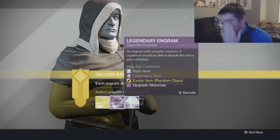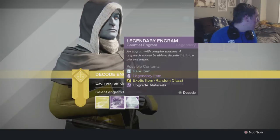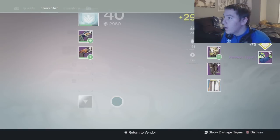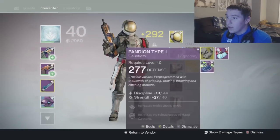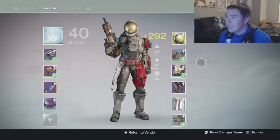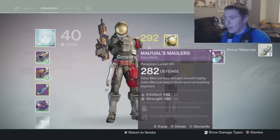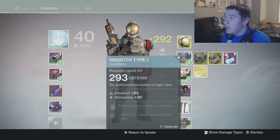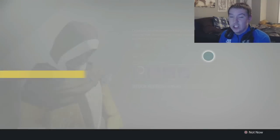Alright, legendary time! There's still a chance I'll get an exotic from one of these — that would be nuts, never happened so far. Opening them all up now. I have a 93 right now — this one looks cool but that's actually just garbage, I'll get rid of it. Some people are gonna freak out that I get rid of certain ones.